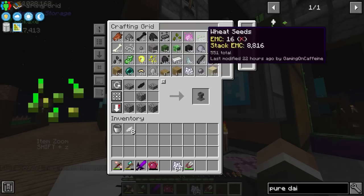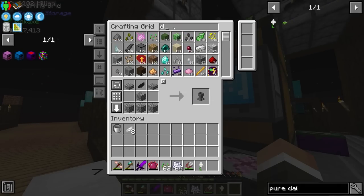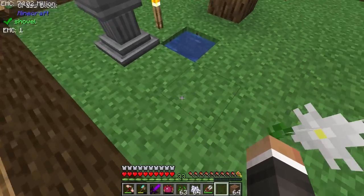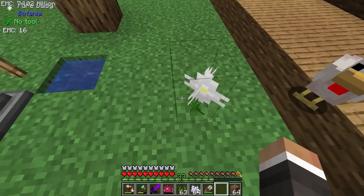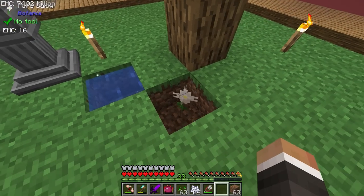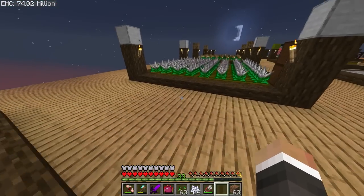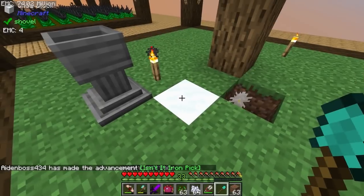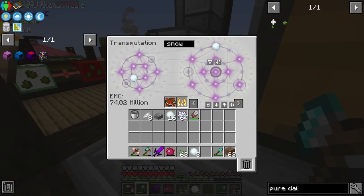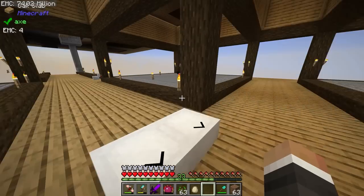Drop one, two, three, four mystical white petals in the petal apothecary — it shows a plus seed prompt — so we drop in a regular Minecraft seed and we get a pure daisy. If we place the pure daisy so that water is within the eight directly adjacent blocks, particle effects appear on the water and within approximately 90 seconds the water transforms into a block of snow. We can break it to get snowballs, then EMC those. We take a stack of snowballs and that gets us everything for the frosty generator.